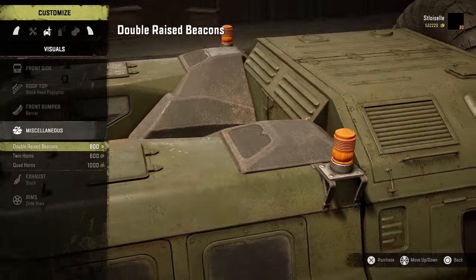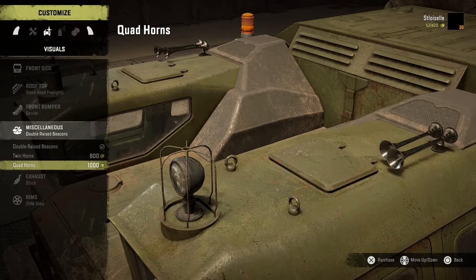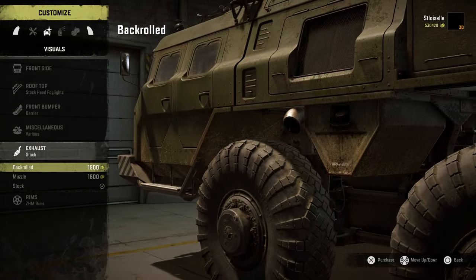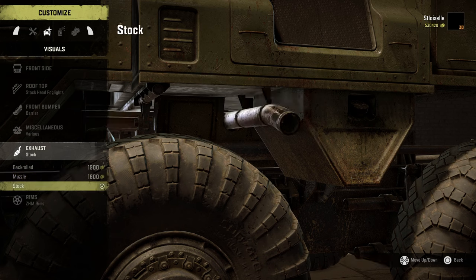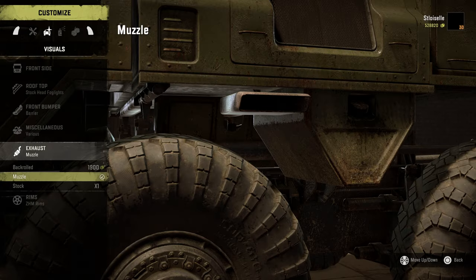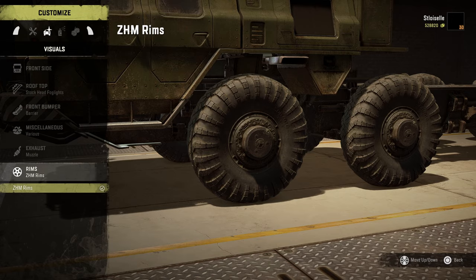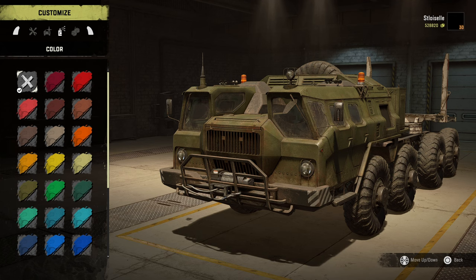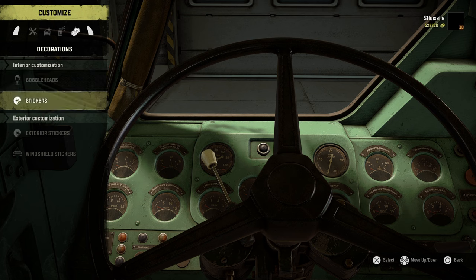Let's see what we have for miscellaneous — we've got some beacons. Let's go ahead and throw the beacons on. We'll do the quad horns. Exhaust — wow, this is a weird exhaust. I'm thinking the muzzle — I like the flat look there. And then we are stuck with these rims that look like they have the Mercedes symbol on them. Hopefully I don't have to pay Mercedes for saying their name, or I'll probably go broke.